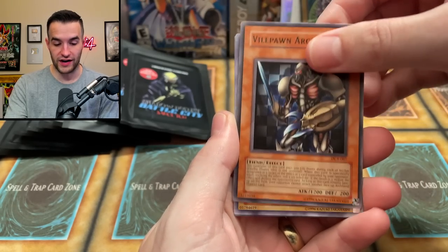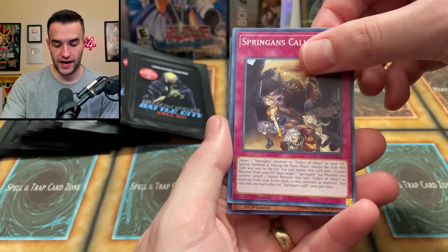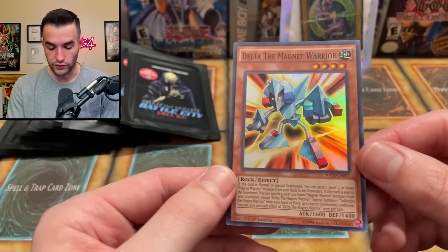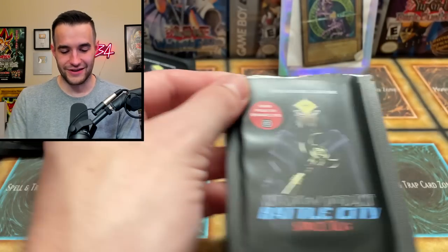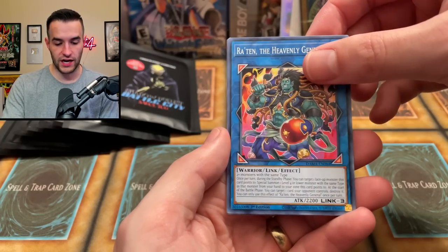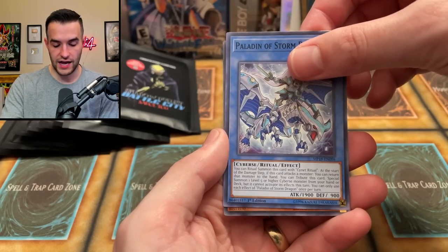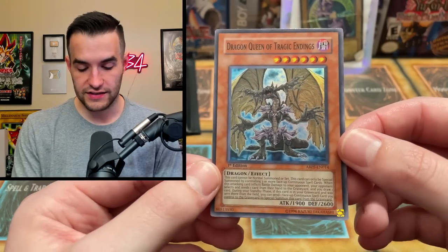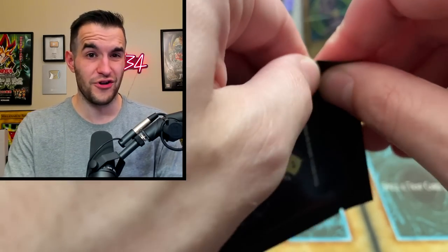We have a Vile Pawn Archfiend from Dark Crisis - original reprint. Pendulum Encore, Spring's Call, and a Delta the Magnet Warrior super - oh, it's from RATE! I didn't know that set had those. That's actually a really cool card, very Duel Links. Dark Magician Girl, very cool! The Raton the Heavenly General, Firefighting Dharma Doll, Paladin of Storm Dragon, and Dragon Queen of Tragic Endings from Absolute Power Force - that might actually be pretty good, possibly no reprint ever.